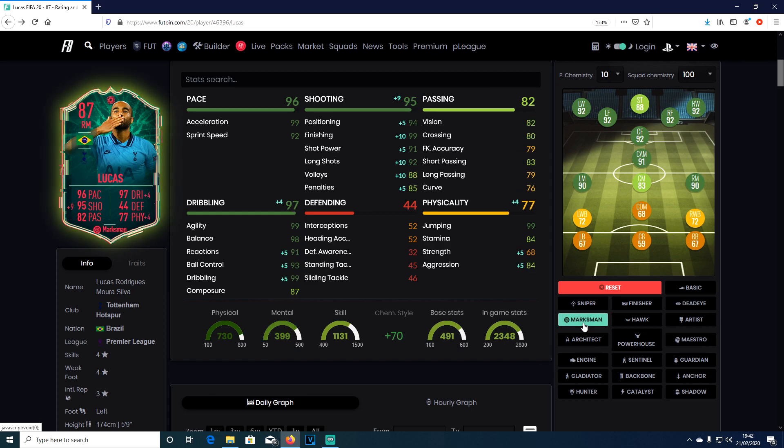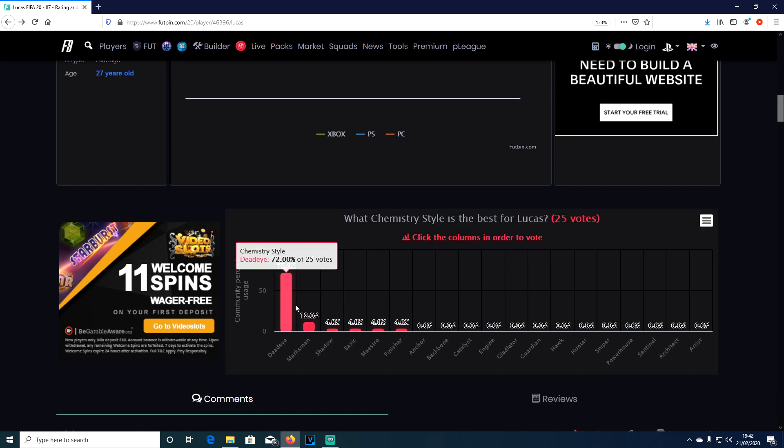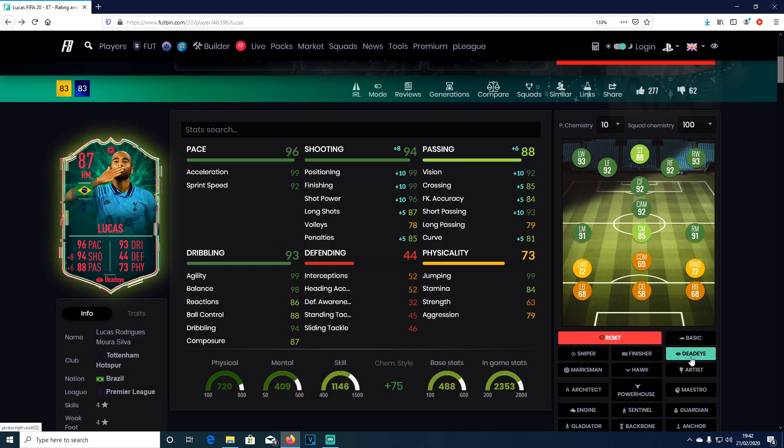It looks like it will be a marksman, maybe a maestro. I'd like his finishing to go up as well - maestro is very good on him. What do the Futbin people say? They said a dead eye and a marksman. Maybe a dead eye is better actually - with a dead eye you can get his passing up as well because he already has amazing dribbling, so you don't really need to improve that. Let's put a dead eye on him and get into a game.